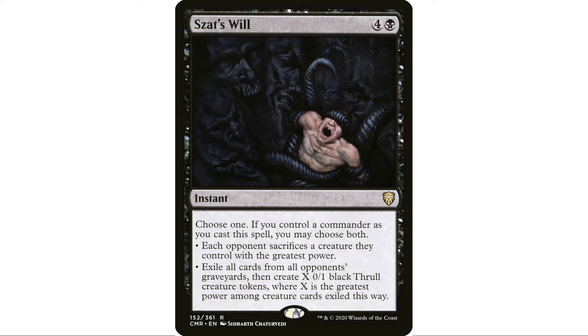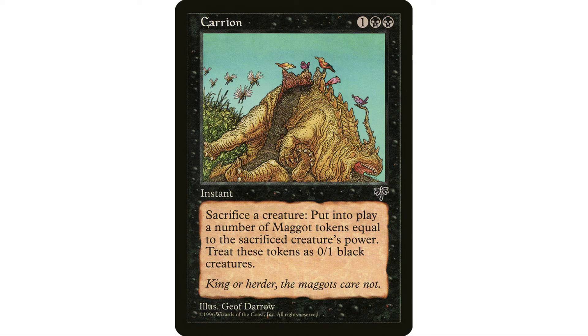Will's ability — each opponent sacrifices the creature they control with the greatest power — is like a Crackling Doom effect, which I really like. The most important part though is that you exile all cards from your opponents' graveyards, which doesn't hit us. That's already great for hosing graveyard decks, and on top of that you get a bunch of thrall tokens to sack.